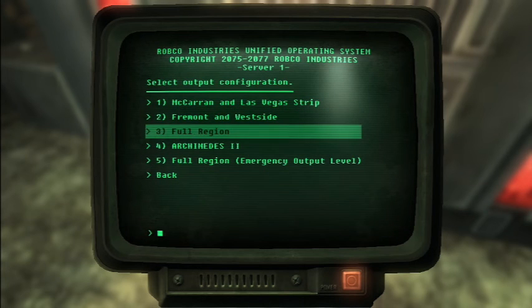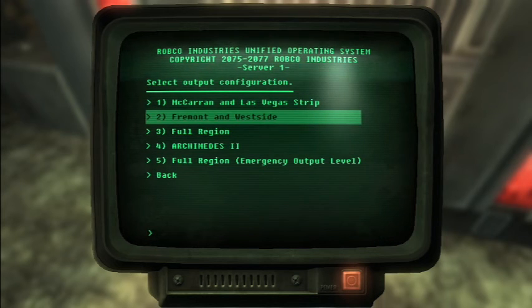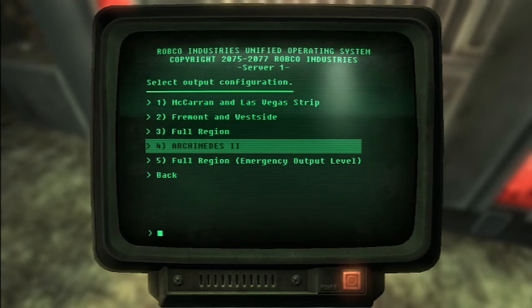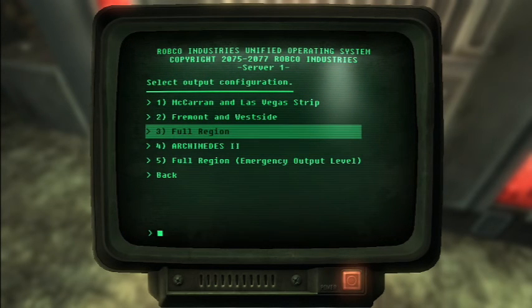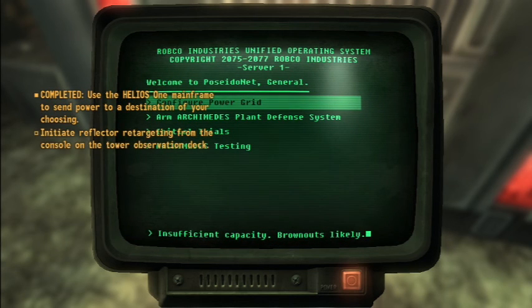Now we can select where we want to send the power. I'm going to send it to the full region — because if we send it to just McCarran and the Las Vegas Strip, other factions will be against us. If we send it to Fremont and Westside, the NCR will be against us. Sending it to the full region means the NCR still receives power, and so do other factions we want to remain in good standing with. If we chose Archimedes 2 we'd arm the system and wipe out the NCR. So I'm going full region. That's done — now we need to initiate the reflector retargeting from the console on the tower observation deck.